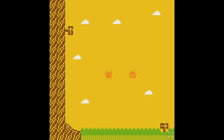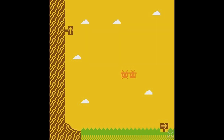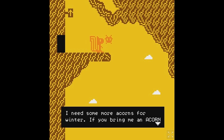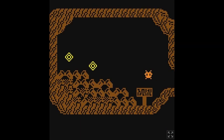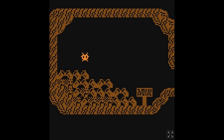We're playing Honey Quest. You need 100 pollen and 10 nectar to go to the hive — we need to make that honey. I guess we'll go up. I need some more acorns for winter. If you bring me an acorn, I'll give you a drop of nectar. Oh, we can go inside here. Wow, that's a lot of pollen.